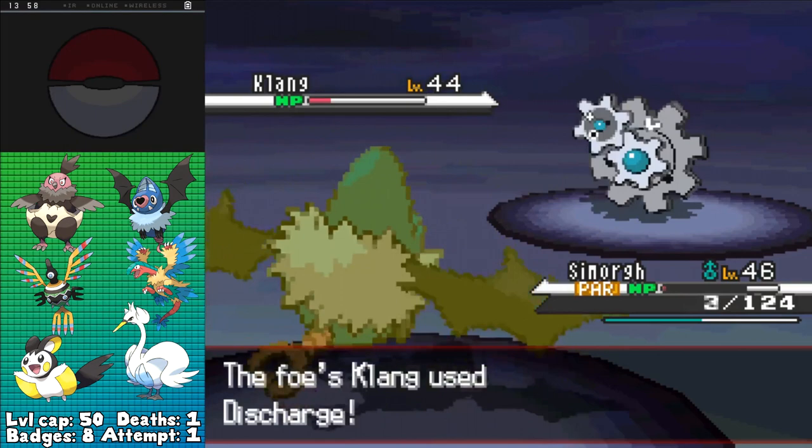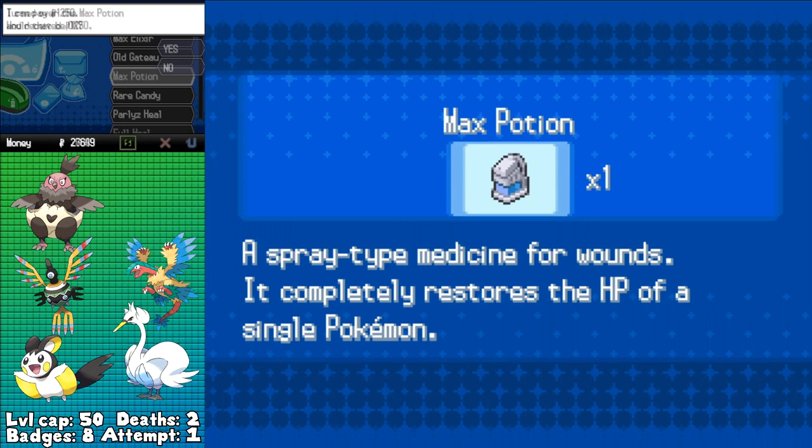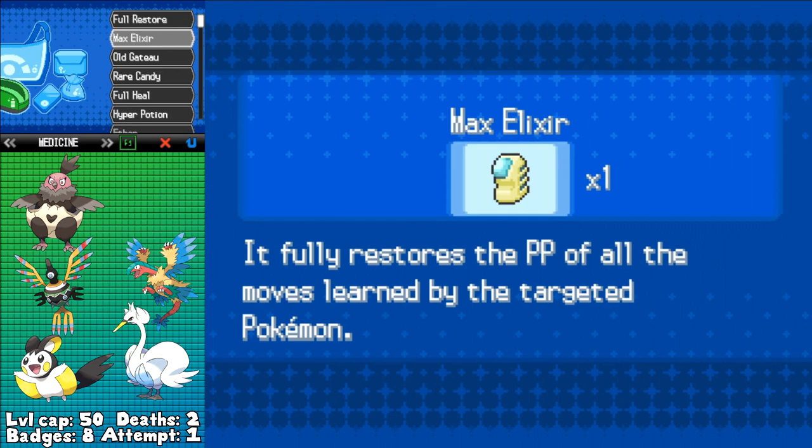I was doing well on Victory Road until one of the penultimate trainers managed to KO my Swoobat with a Klang. I really would have rather seen Sigilyph go down instead, because Swoobat has Calm Mind and is pretty fast so it can set up, but I guess we can't have everything we want. I'm only left with 5 Pokémon for the rest of the run, but the Elite 4 members all have 4 apiece, so that should be easy enough. Though N and Ghetsis have 6 each, so I'm gonna be in a tight spot for the last few battles.